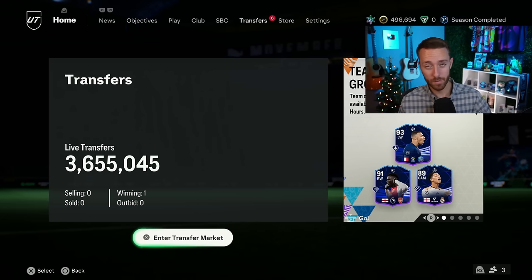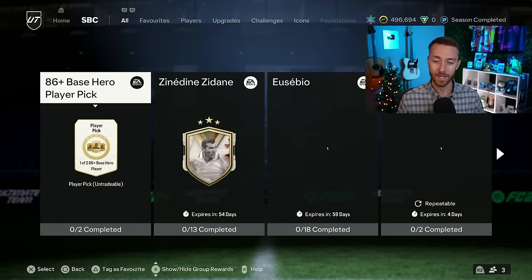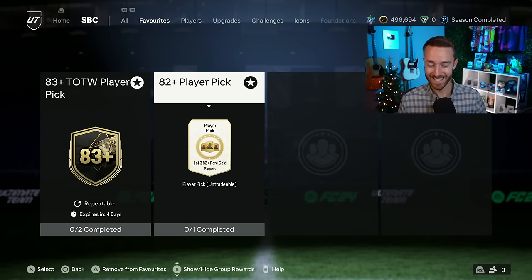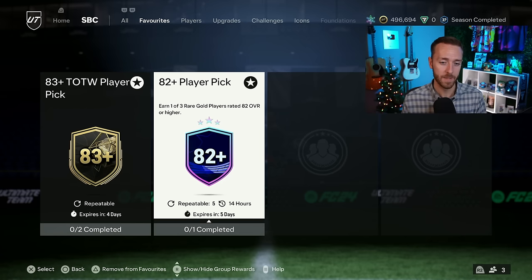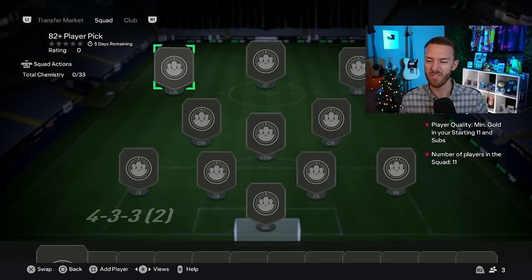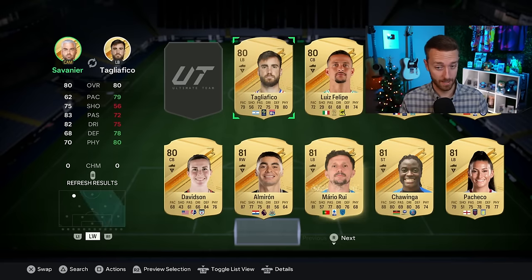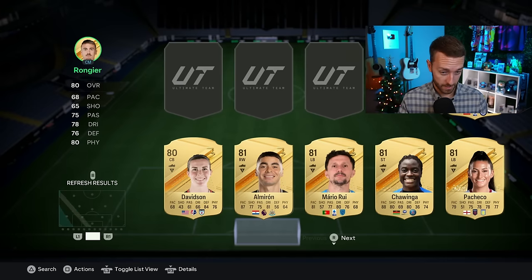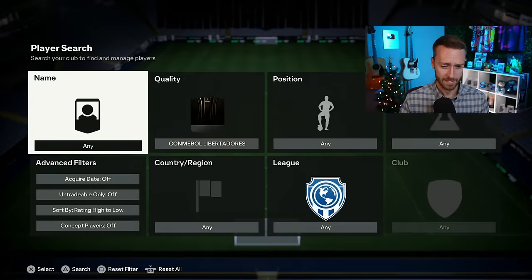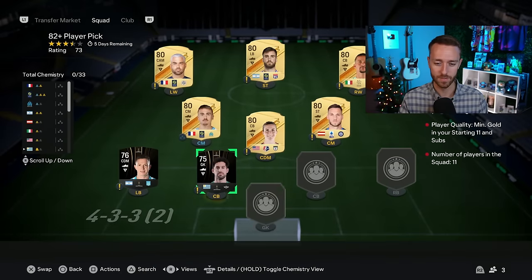Speaking of packs - with a promo team, road of the knockouts men's and women's players in packs, team of the week, and UEFA Champions League men's and women's heroes in packs, I think EA is going to drop a lot of upgrade packs this week. We've got the 82-plus player pick repeatable five times a day. I don't think we have an unlimited repeatable player pick like the 78-plus, but I think we might get one of those today.